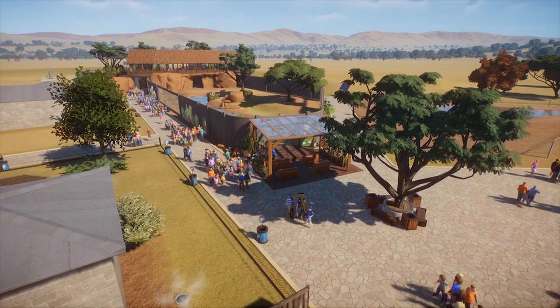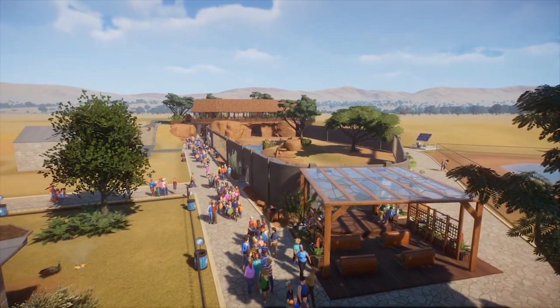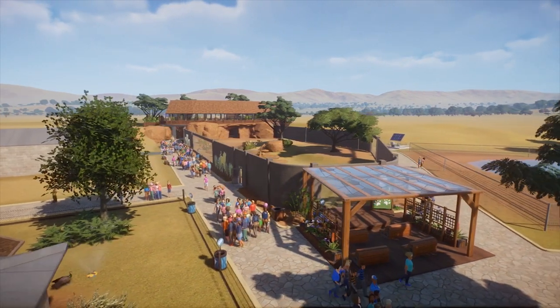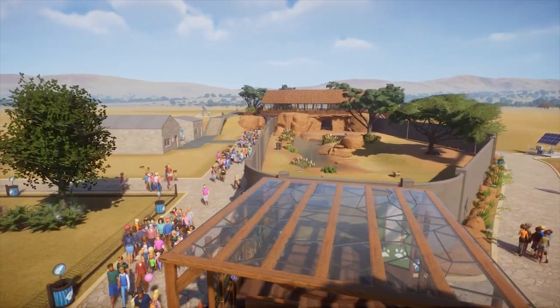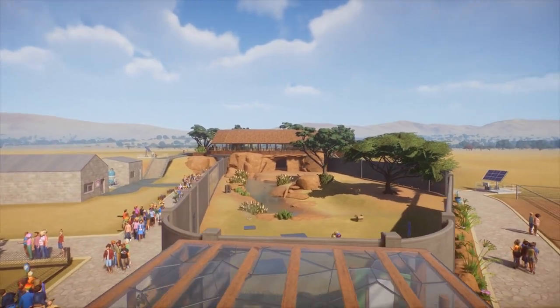The lion habitat is the only enclosure I've really heavily detailed over the beta. Everything else is, well, a little bit pants. I had good intentions to do more, but I got distracted holding the Animal Olympics. If you haven't watched that, I seriously recommend checking that one out — that is my best work.